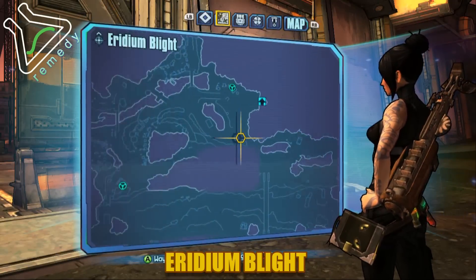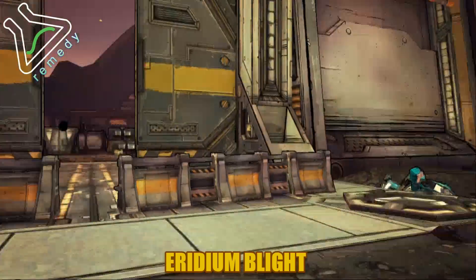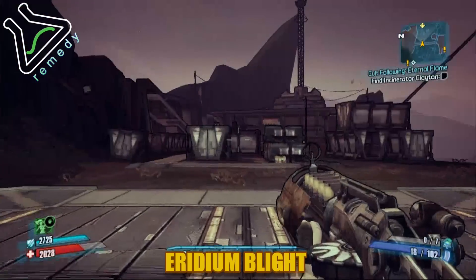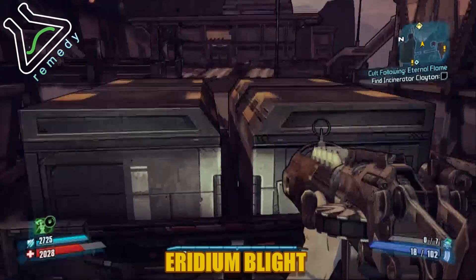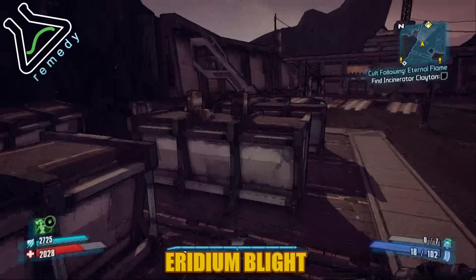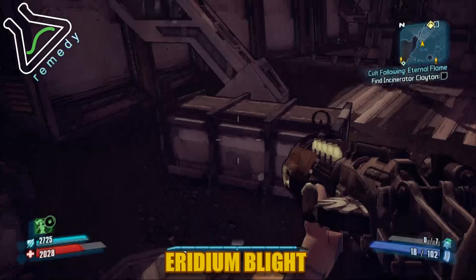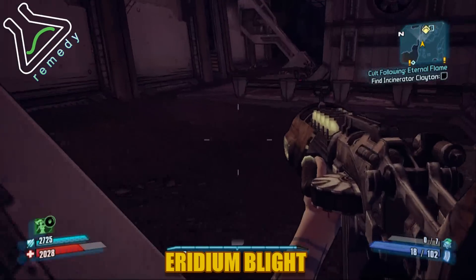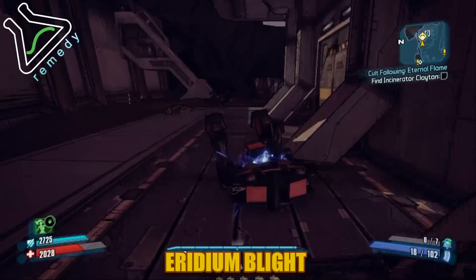You're gonna head to the back left corner and the vault symbol is gonna be back there. Joe Bugonaut gave me a hand with this by recording, and he felt like being a bunny and hopping everywhere. He cleared this area out and he's gonna go to the back right now and show you the vault symbol.